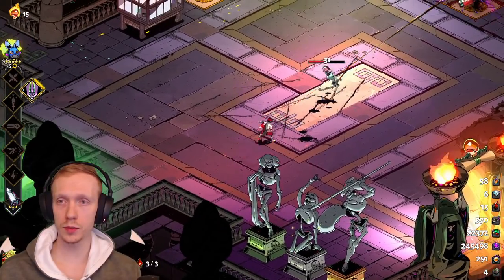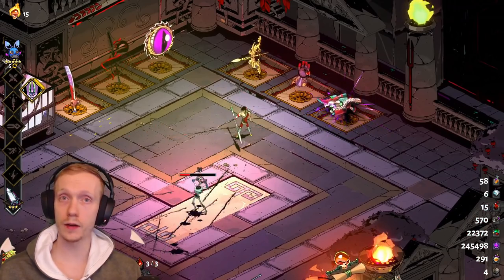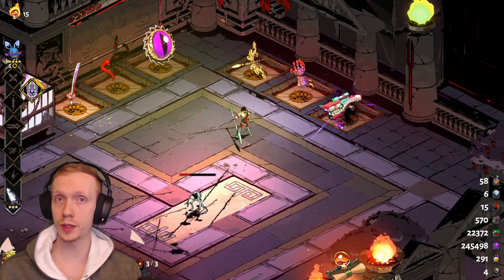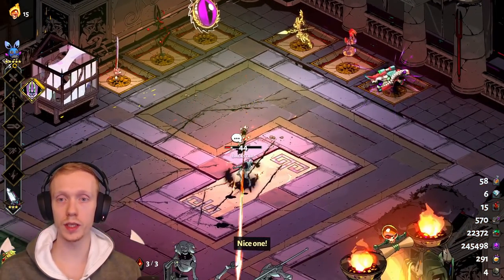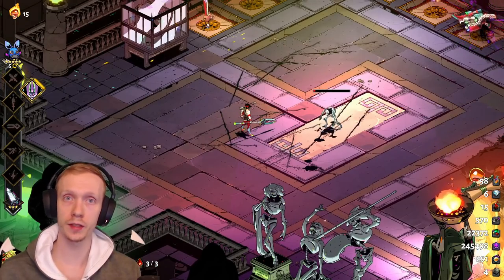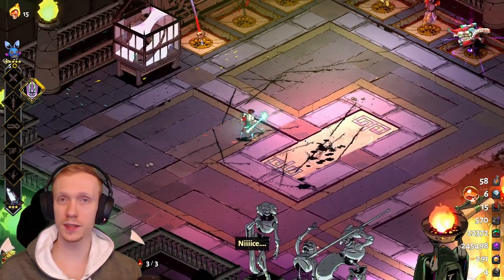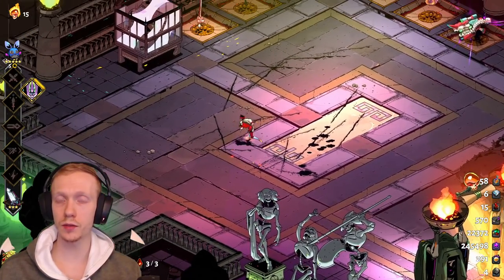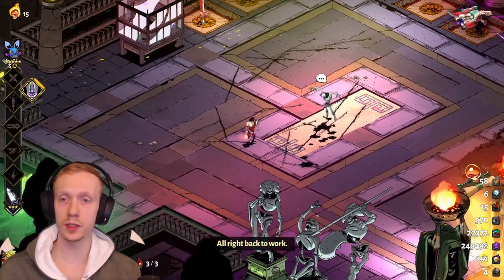Lastly we have the special move. This is one where you can get it very, very powerful with certain hammers that we're going to go over, but on the base it's actually very, very weak. I do have Zag's aspect on right now, but it looks different depending on the aspect you're using. The base special is unfortunately very weak — you really need a good hammer to get it going, except in a couple of examples I'm going to show you.